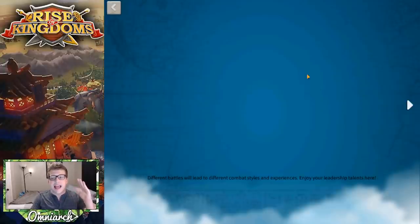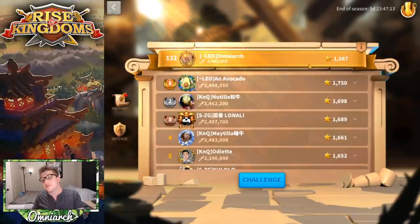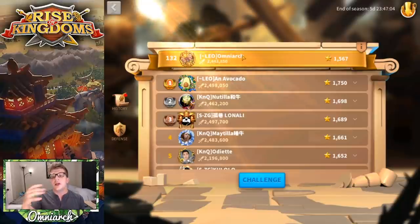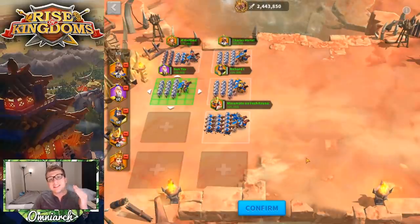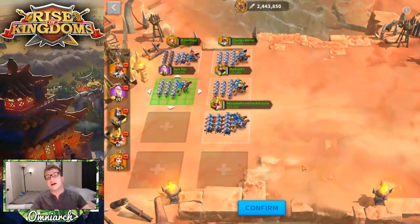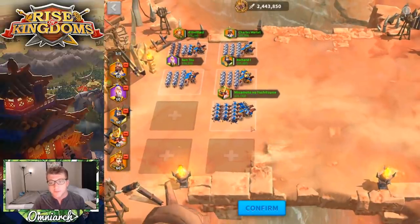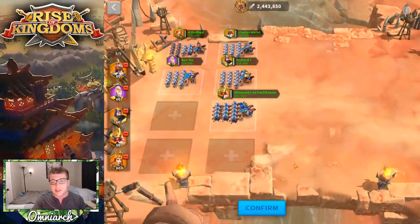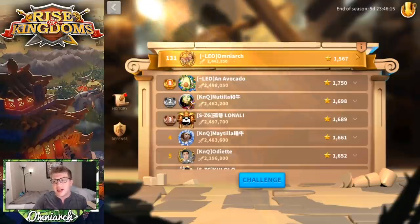Sunset Canyon is sort of like a minigame side quest type of thing built into Rise of Kingdoms. It focuses on the open field gameplay but it is an auto-battler type of feature. Essentially, you can set up your defense — your five armies — and when somebody encounters you in Sunset Canyon, the configuration you set up is what they fight, and your troops will fight back automatically. There are eight squares and you can put your armies in any of them.